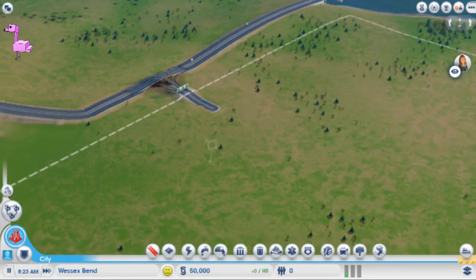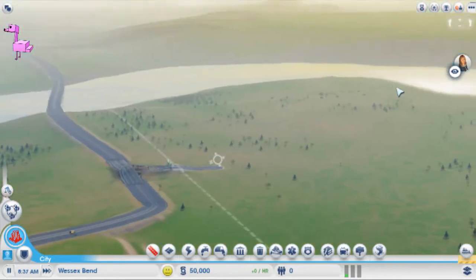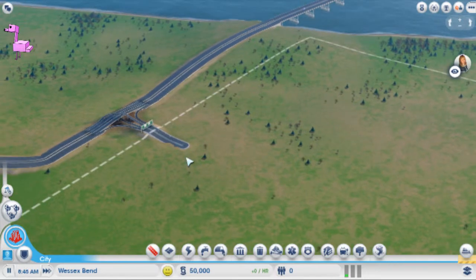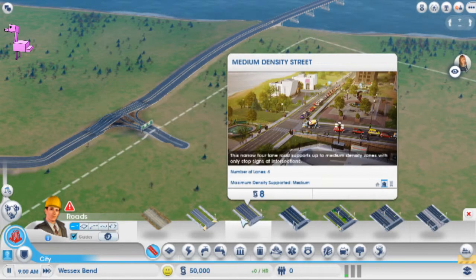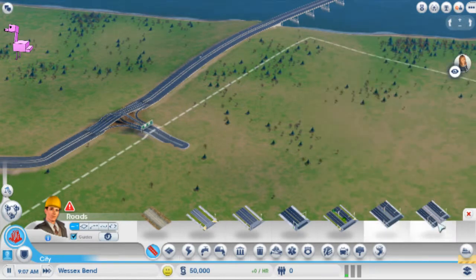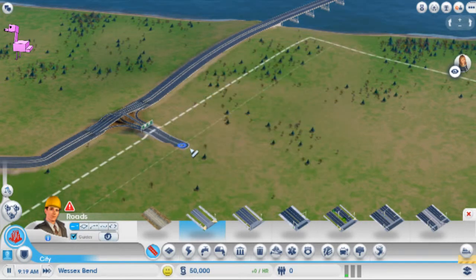Alright, so the controls: left click you move around, right click you can see the landscape — pretty nice, actually pretty beautiful. Anyways, we're not here to diddle daddle, let's build some roads. Low density streets, high, medium, avenue, street car avenue — we're just gonna be a small town for now.